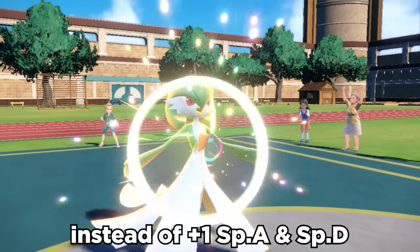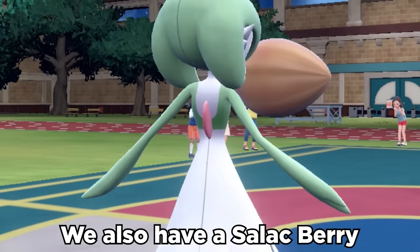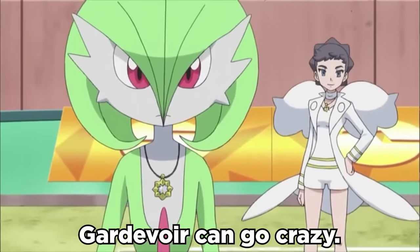Now when we click Calm Mind, instead of plus one special attack and special defense, we actually get plus two. We also have a Salac Berry to effectively double our speed when consumed, and before you know it, Gardevoir can go crazy.